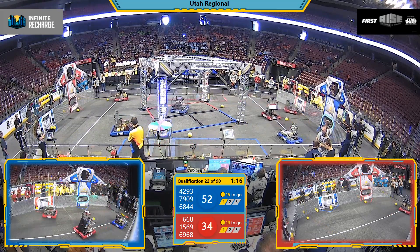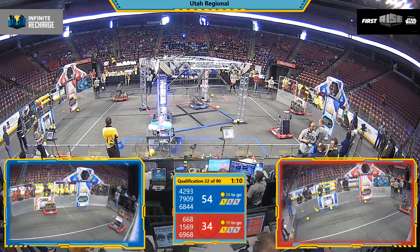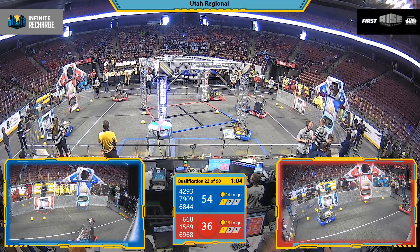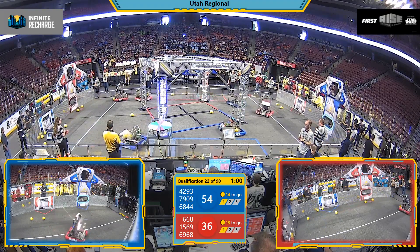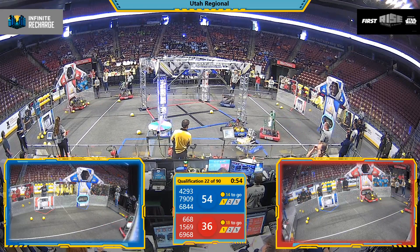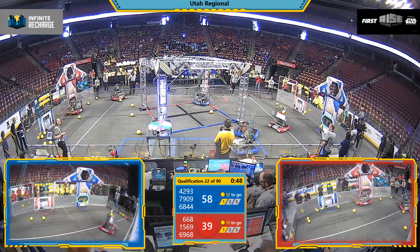Team 6968 is going to try to play defense to keep the other robots at bay, and they are able to line up and do their thing. Team 7909, the Wing Nuts, are also trying to come over, creating some interference with the other team. Team 668, the Apes of Wrath, having collected more power cells, definitely deposits those into the lower power port.